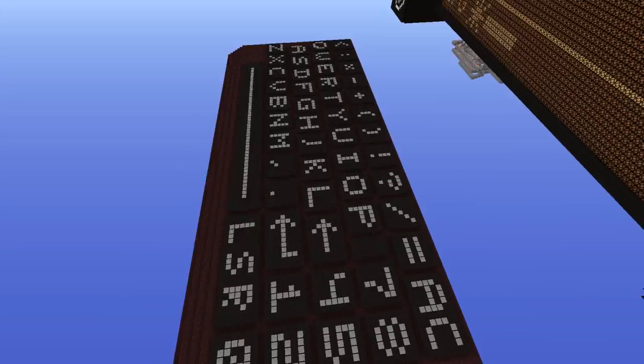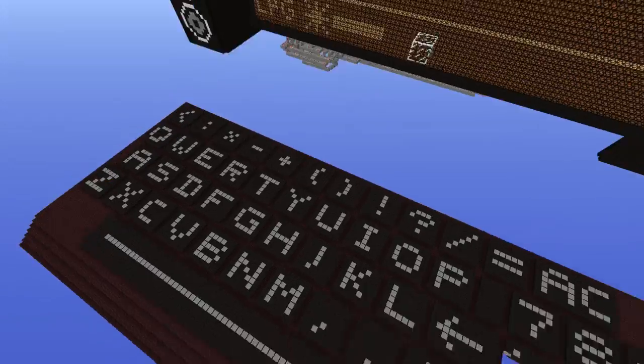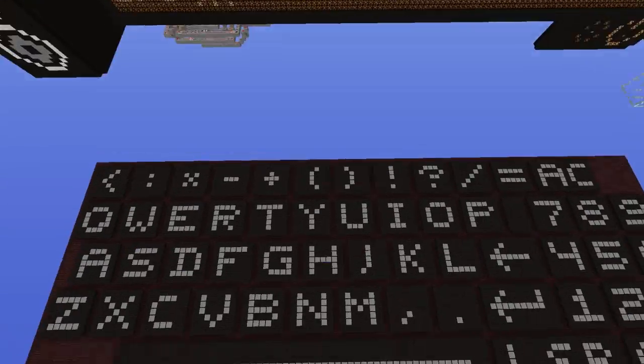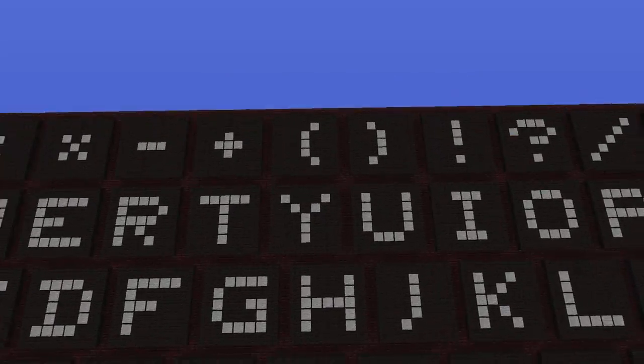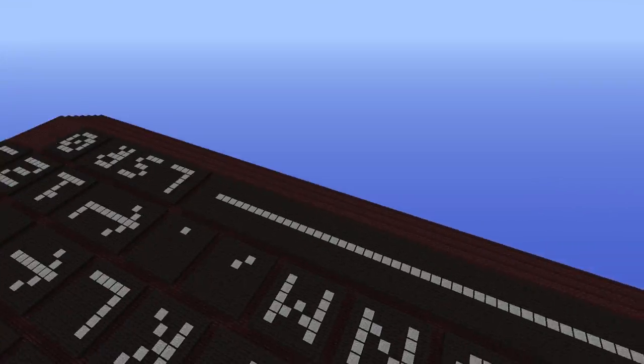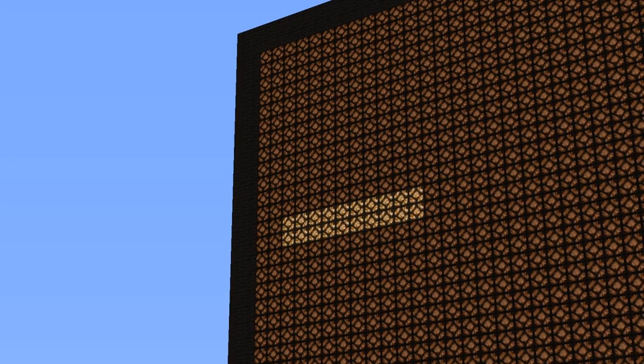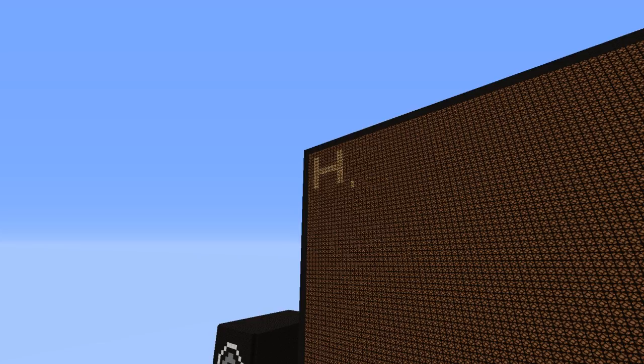Oh man, look at that — that's just beautiful! You can see cursor, calculator, music, trivia, on button, clock, and light meter. So let's type something. In order to type, all you gotta do is step on these pressure plates — pressure plates on the block. As you can see, H will pop up. Look at that, H!